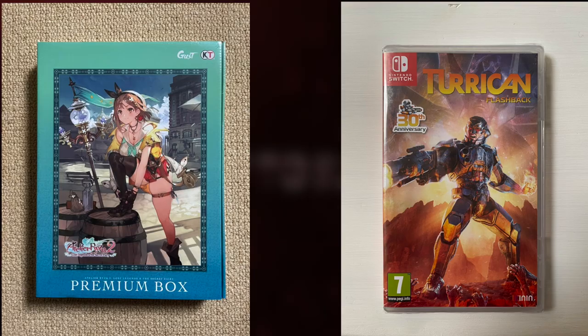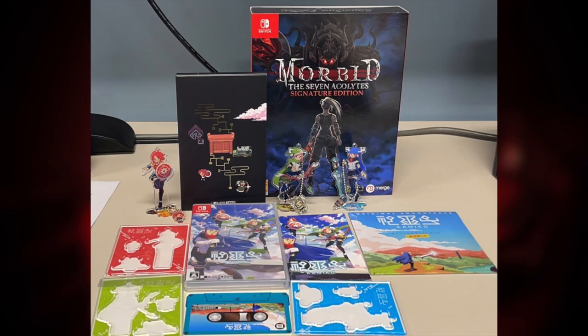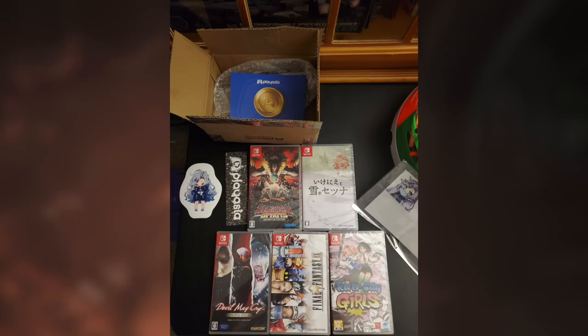Renato Faris also got the premium box of Riser 2 along with Turrican, and said they thought it was much better value for money than Strictly Limited's. Robert picked up these including the stunning Kamiko from B-Side Games — I got this of course and I love what they did with it.